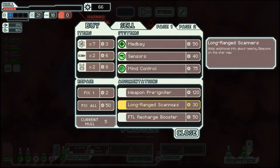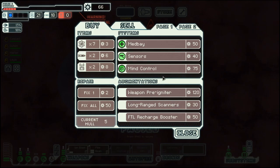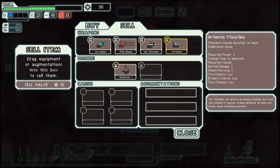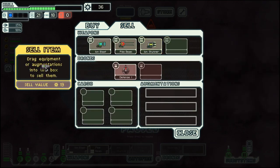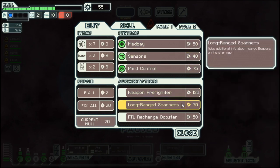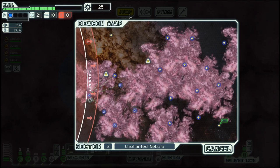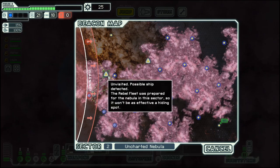They have a long range scanner and weapon pre-igniters — that's really good. But let's deal with our hull first. I think we can sell the Artemis here and yeah, let's buy the long range scanner. Go here and then here.